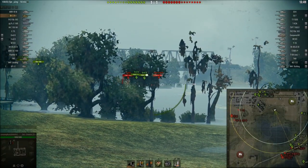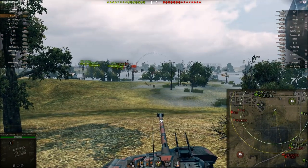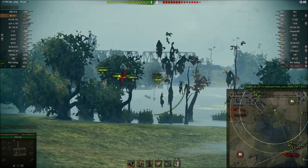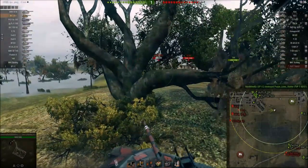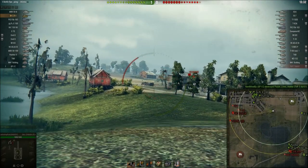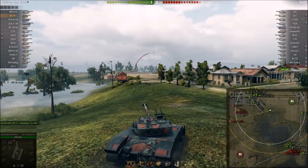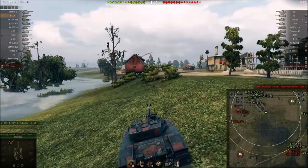From here I'm just going to watch the minimap and see how the game unfolds. Maybe try to spot people, but really when you're a minute into the game it's sort of too early to be aggressive in a paper tank like this. There's a 183 who gets spotted and I notice that. Since they only have one TD I feel safe pushing up — I know where their only TD is. Because I read the enemy team lineup before the game started, I'm able to take a calculated risk here.